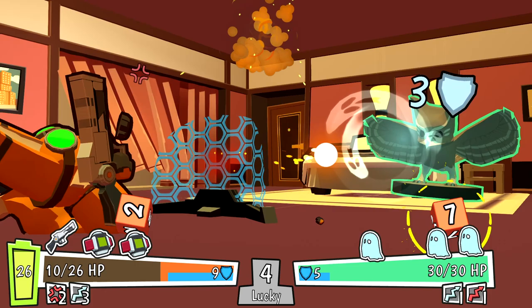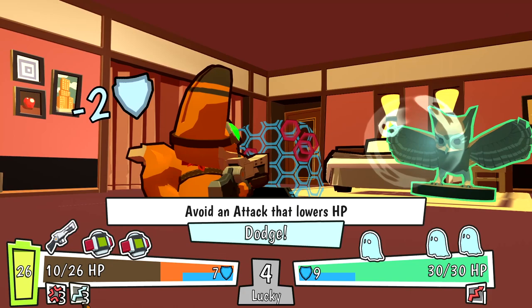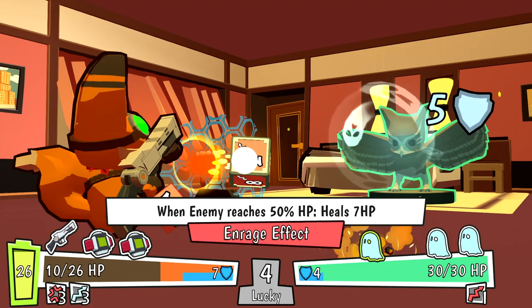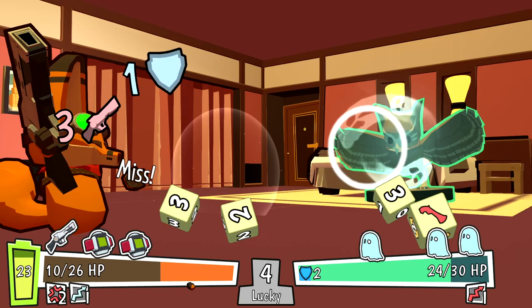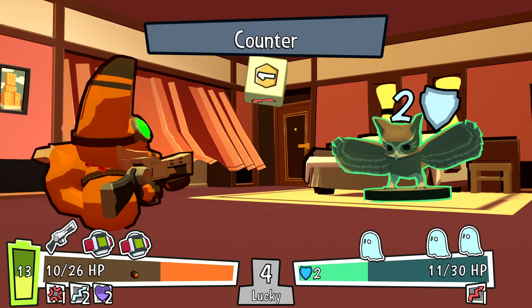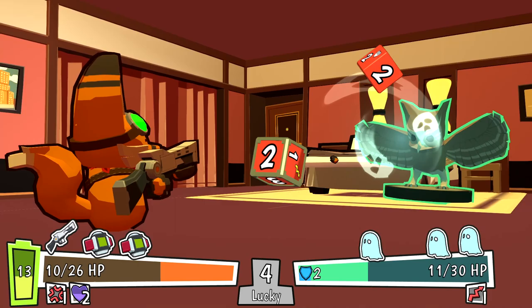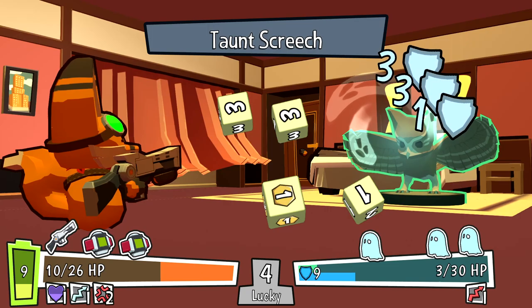Can only attack but gain damage equal to angry stacks. Our attack is plus 7 on this turn — unfortunately we did no damage to him. We're still enraged — just keep smacking, that's the moral of the story. We also have a ton of dodge right now because we're rolling good stuff. We did smack him a little bit. He's got some counter so I took 3 or something, but I'm dodging it. We got some danger because we're below 50% HP and we rolled that on the die.